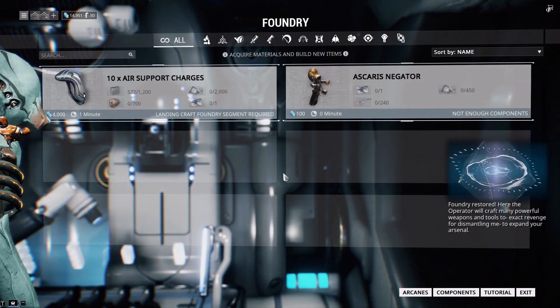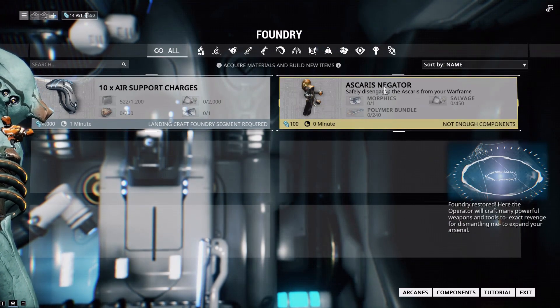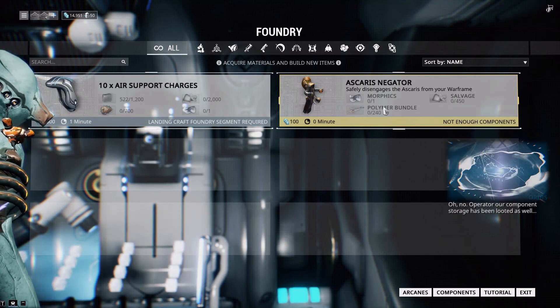You should see an Ascari Negator — not enough components. That's what we need to build to remove the implant on us. So those are the materials we need to collect.